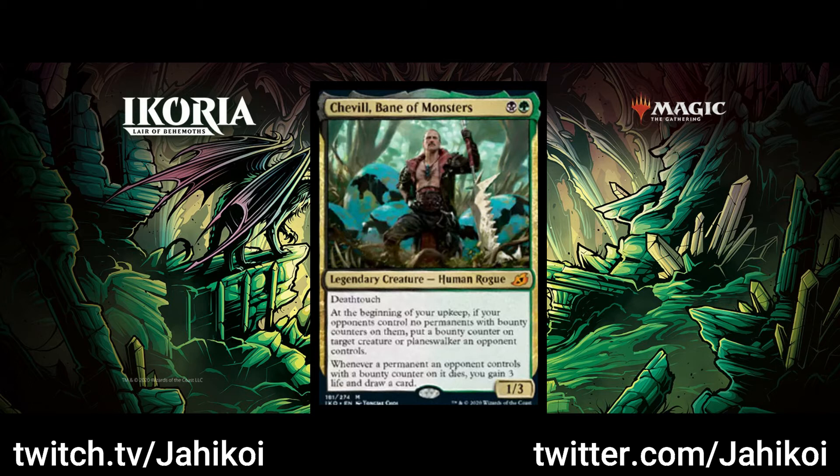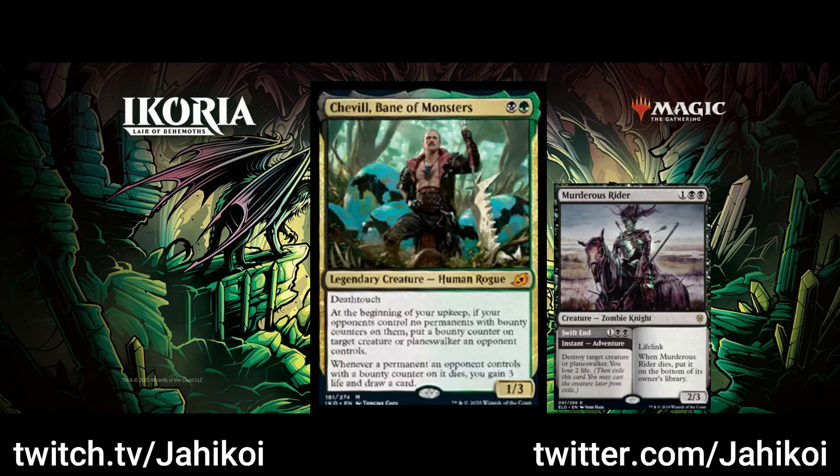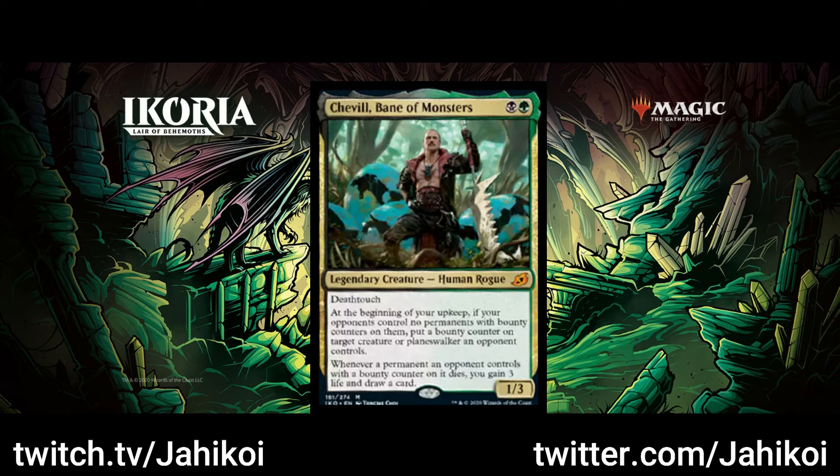I think it'll probably see play in a light deck with lots of removal. You play Chaville, and as soon as you put a counter on something, you immediately murder that permanent and then you get to draw a card and gain 3. Alternatively, it could be good against a red deck, because the 3 life tacked on whenever you kill one of their small creatures or block in combat helps you gain some life back. Definitely has potential, but definitely not a big game-changer.